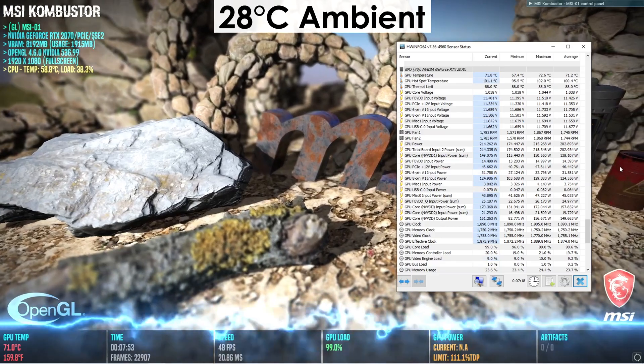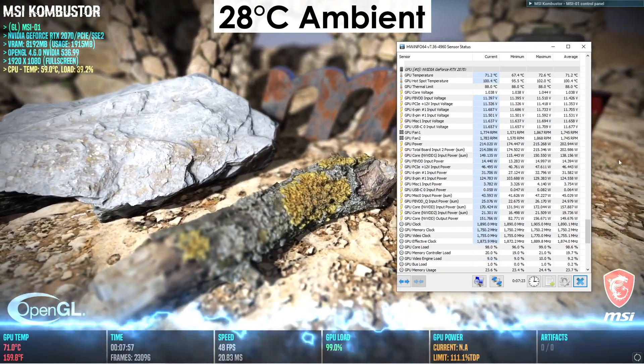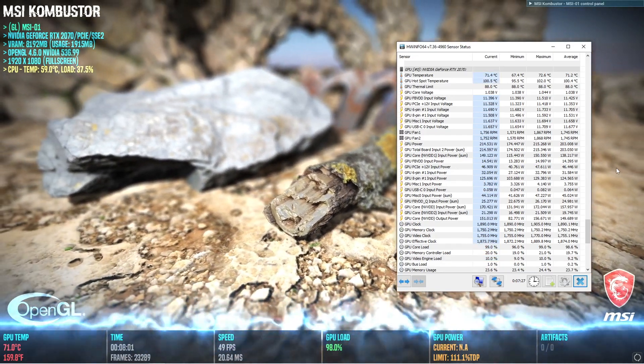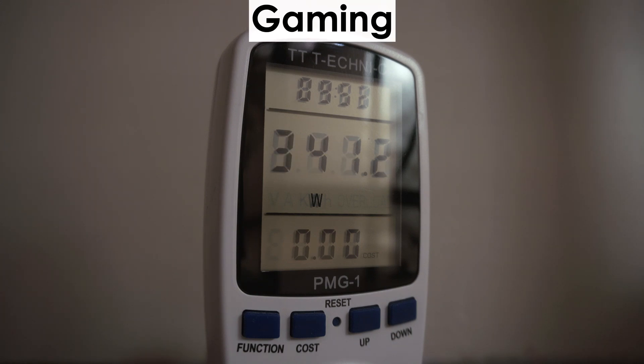Looking at temps, the GPU does a pretty good job at keeping itself cool in a 28 degree Celsius room while also not being very audible. Power-wise, the total system power consumption doesn't exceed 350W at 1440p in Cyberpunk, meaning you want to have at least a 550W unit to power this build.